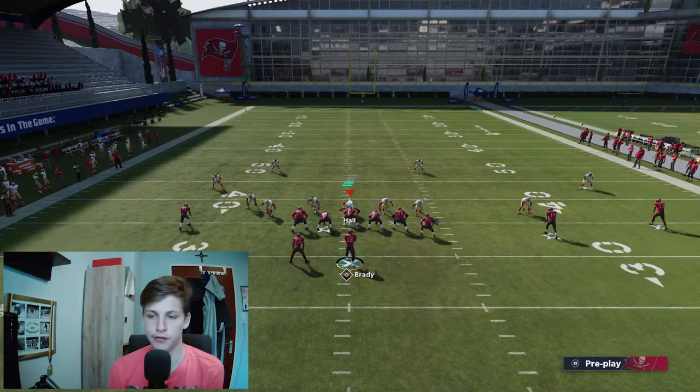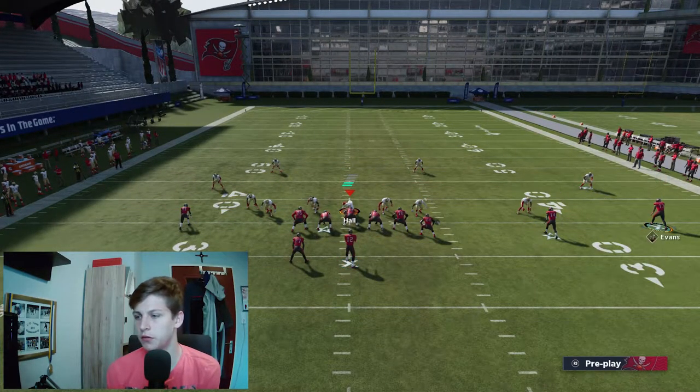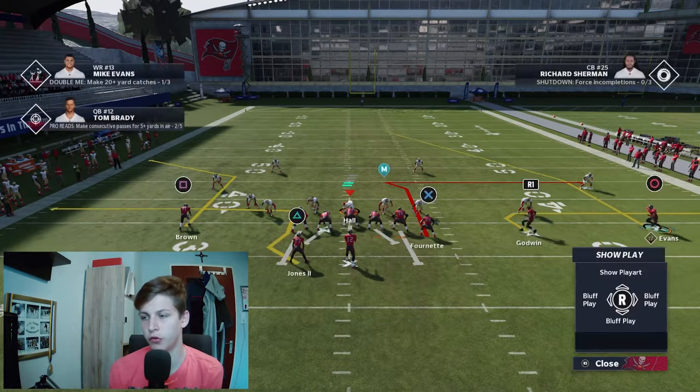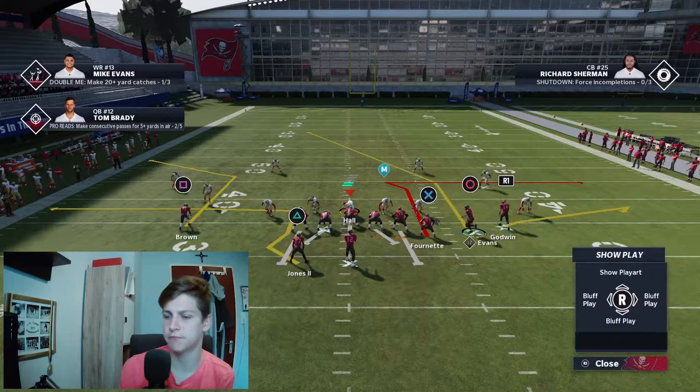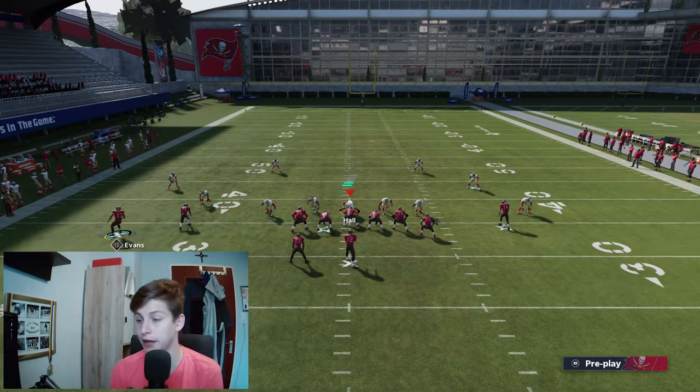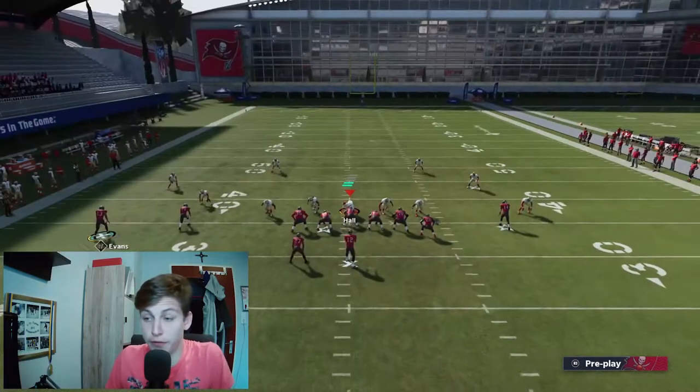If you ever need a man coverage beater, just do something like this: put Brown on a crossing route or maybe a corner route, put Evans on the skinny post and motion him across, Goodwin on the flat. That's a man beater — snap the ball right there. That's a man-beating play that destroys man coverage.